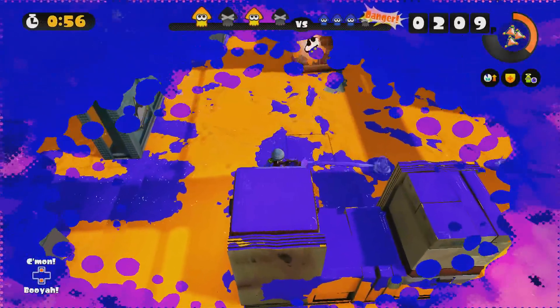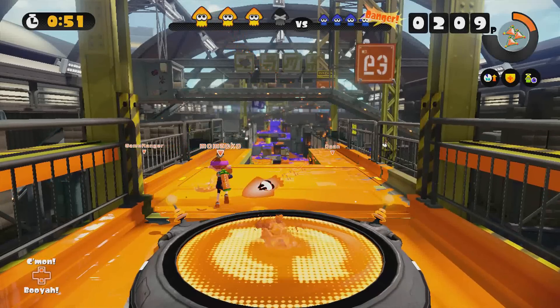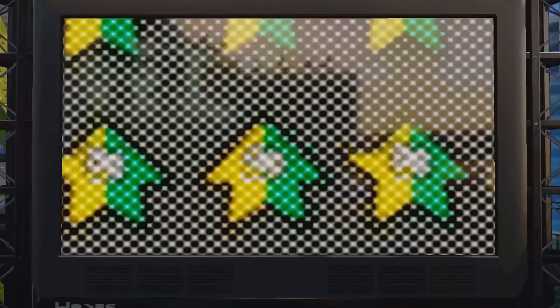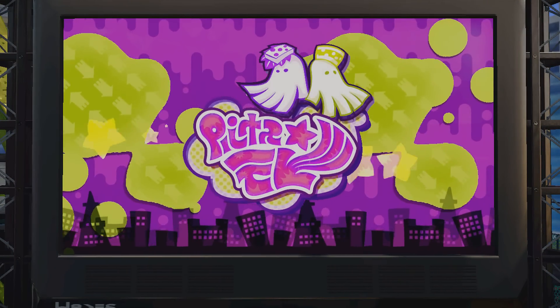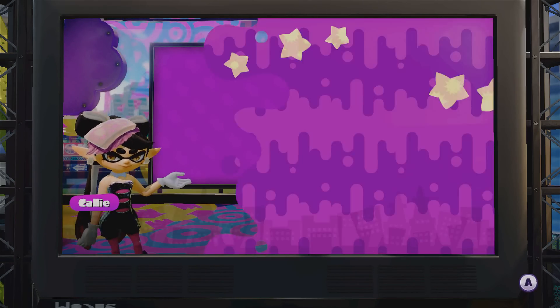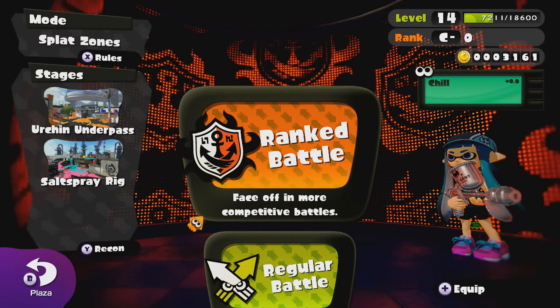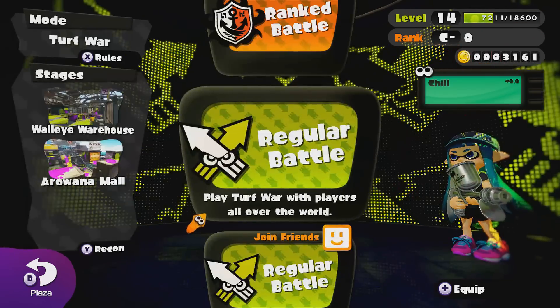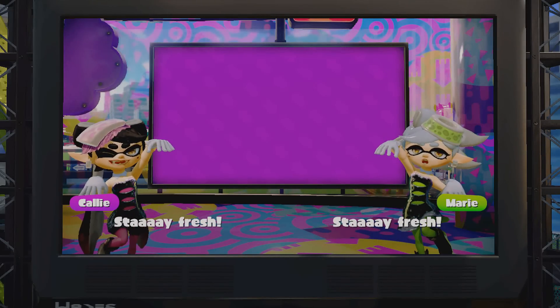When you get splatted online, you can see exactly what gear, abilities, and weapons your opponents are using, and maybe tweak your build for the next round if need be. Speaking of multiplayer, every time you turn on the game the Squid Sisters will let you know what stages are available at that time, which is great, but when you just want to grind Octo Valley or go right into multiplayer where the stages are clearly displayed, it kind of becomes unnecessary. You can also check the stages on the gamepad, but I digress.